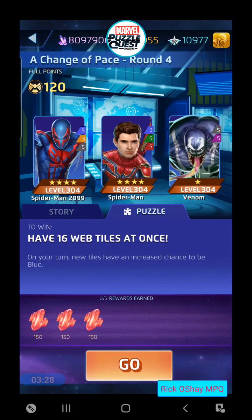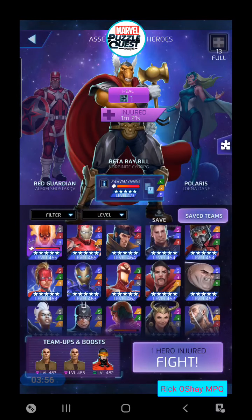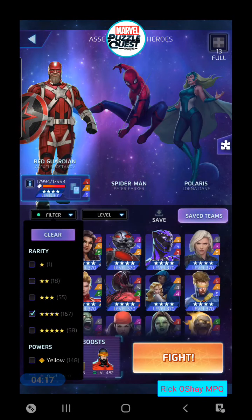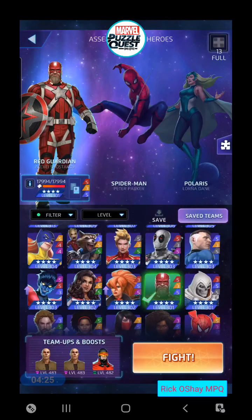What do we get from this one? Have 16 web tiles at once. So once again, characters that create a lot of web tiles automatically when they match their colors or certain colors, that's gonna help our team because web tiles are not owned by one side or the other — there's no enemy or friendly web tiles. They've got four star Peter Parker and Spider-Man 2099. Let's go ahead and grab a five star on our team this time — we'll go with our own Peter Parker five star. He creates web tiles every turn that there aren't any, but he doesn't make any more once there are four on the board. I want to grab a specific character that is pretty good — a newer Spider-Verse character — and that is going to be Silk.